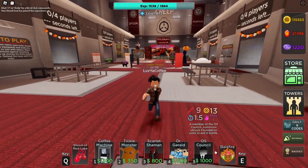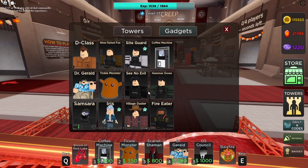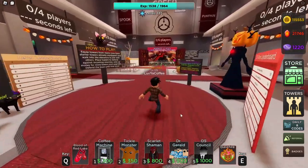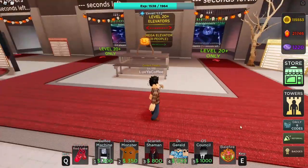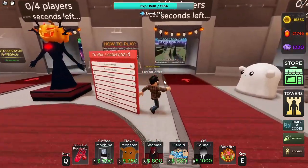We could do Scarlet Shaman, Dr. Gerald, and O5 all together. I guess we could count in Sight Guard for the shields. I'm gonna use these guys with support towers like Coffee Machine and Tickle Monster. We'll use Blood of Red Lake for the blood hush and Bellfire because we get Golden Sheep — it's just a cool gadget, I really enjoy it.